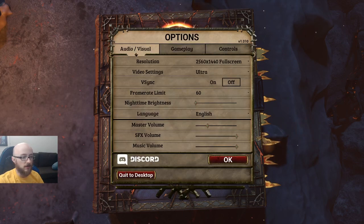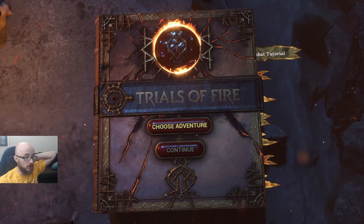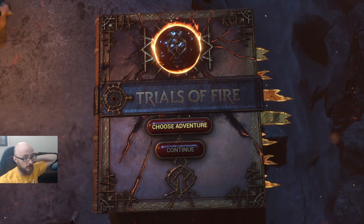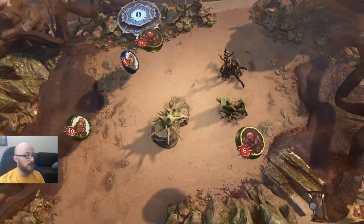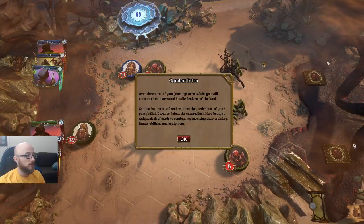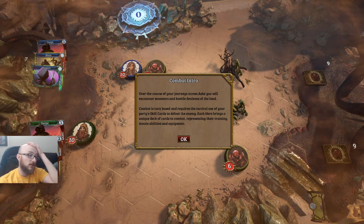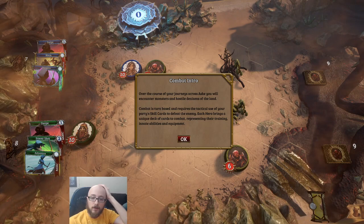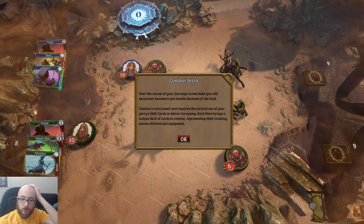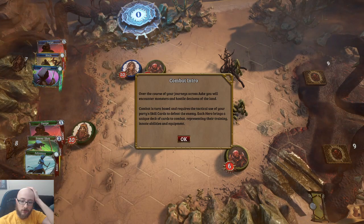I'm going to start with the combat tutorial. I assume if there's a separate combat tutorial it's not going to really teach me much. Wow, this is a tutorial-ass tutorial. Let's try the bottom left corner for the camera and see how that goes — I don't know where a good camera spot is, so I might end up moving it around.